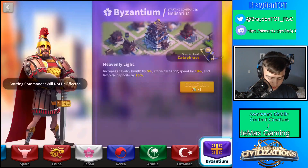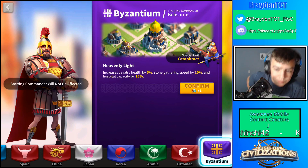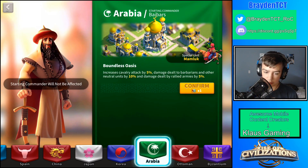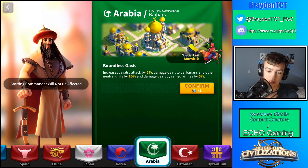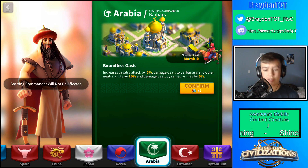Steel Phoenix convinced me that cavalry health doesn't really matter much because cavalry won't be doing any tanking — it's mainly meant for attacking. Hospital capacity doesn't matter that much either. The thing I really like is Arabia's civilization because they have cavalry attack by 5%, which is really good, and damage to neutral units by 10%. I'd be attacking barbarians a lot, and you'd also be attacking players, so this is a pretty good one. Also, damage up to rallied armies is pretty decent too.